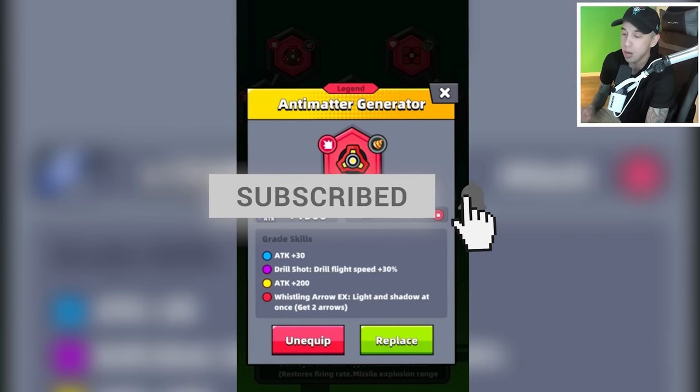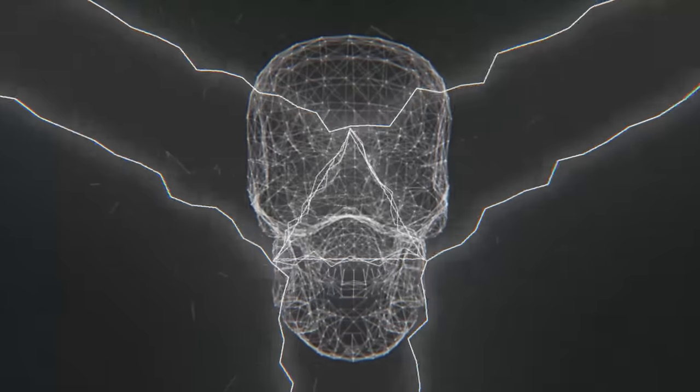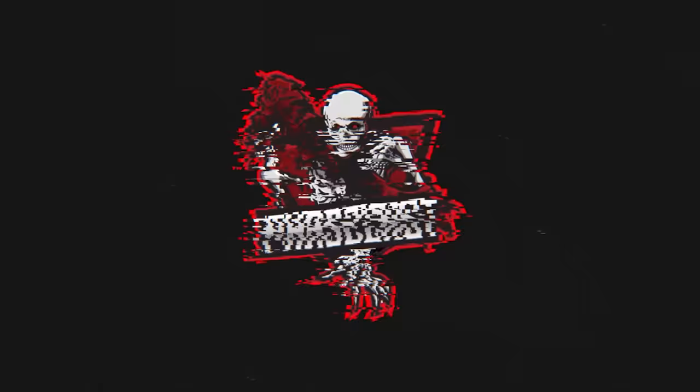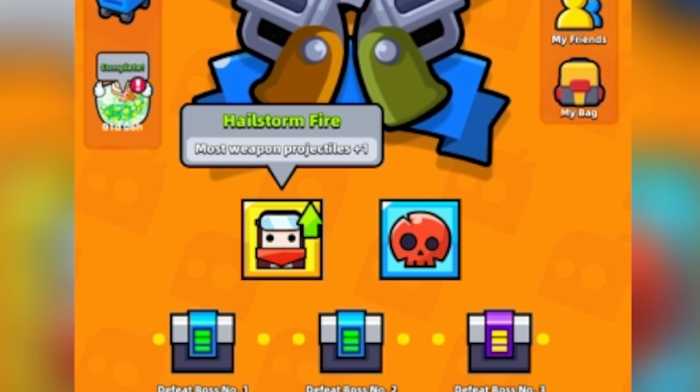What's up guys, it's FaZe here, and today I want to see how many Whistling Arrows we can get going at once. We have the legendary Anti-Matter Generator here, and it has a red skill that says Whistling Arrow X, Light and Shadow at once get two arrows. So when we evolve the Drill Shot into the Whistling Arrow, we will get two Whistling Arrows opposed to just one. On today's daily challenge, we have the Hailstorm Fire buff where most weapon projectiles are increased by one, so let's see if we can get at least three Whistling Arrows.